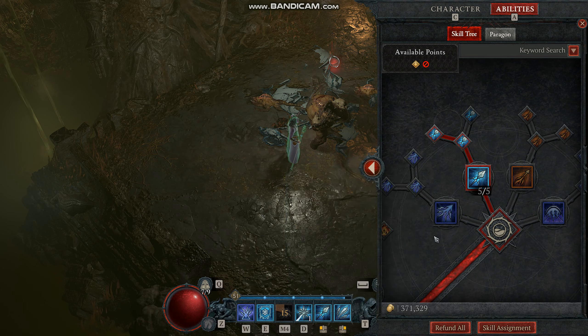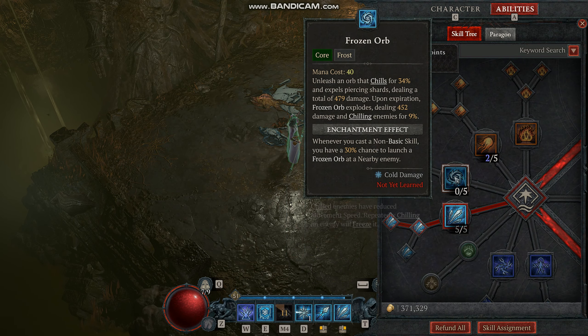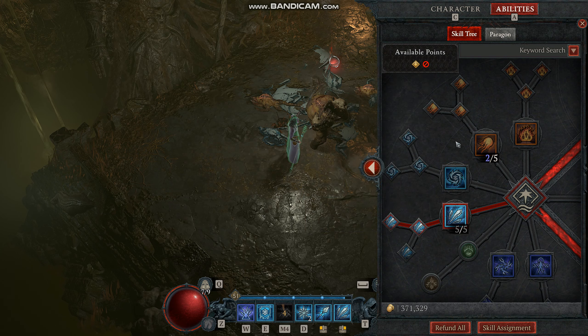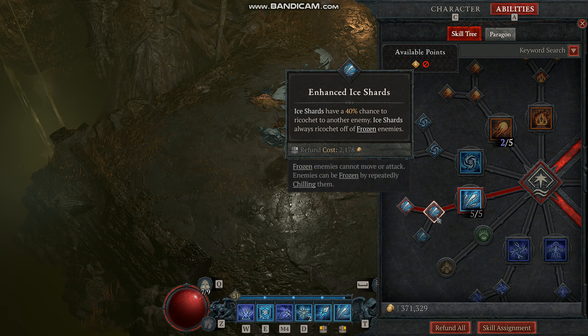We also have unstable currents. I chose unstable currents because the other frost skill that freezes you in a block of ice is kind of bad - it makes you immune for a couple of seconds but I didn't really find it to be very useful. I found unstable currents to be much more useful because it increases your attack speed by 25% and also spawns some random lightning attacks.